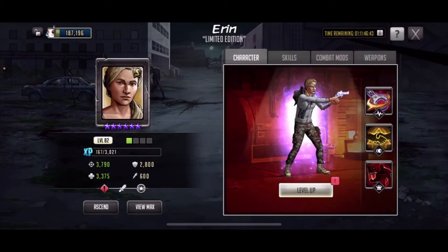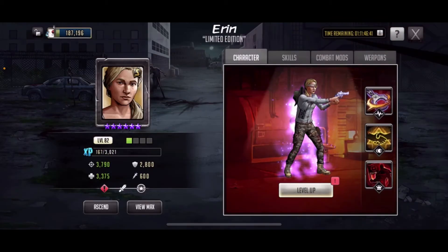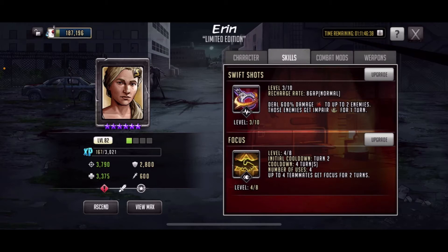If you're looking at Aaron, she's got Swift Shots — she deals 600% damage to up to two enemies and those enemies get impaired for one turn. Then she's got Focus: initial cooldown is two turns, cooldown is four turns, number of uses is four — up to four teammates get focused for two turns. That's really good, and I was using Angel the whole entire time before just getting Aaron.